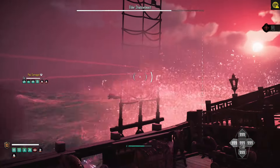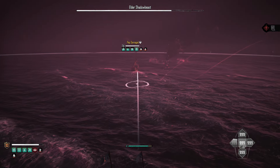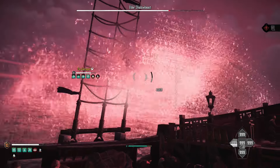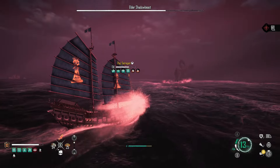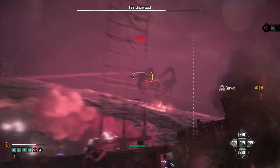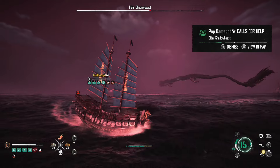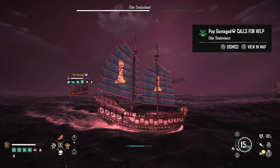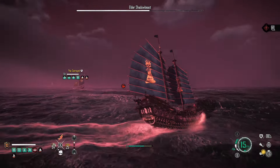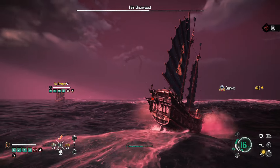Long guns are great for easy aiming since he's up in the sky. Pretty much any weapon type can work — I took down the regular variant using bombards and also had regular culverns on during that fight. I'd still recommend trying long guns first since they're the easiest to aim for bigger hits, whereas culverns you're kind of lobbing up toward him.